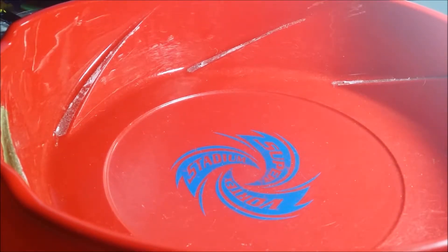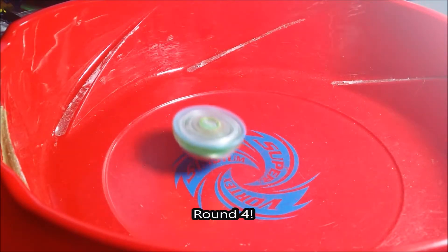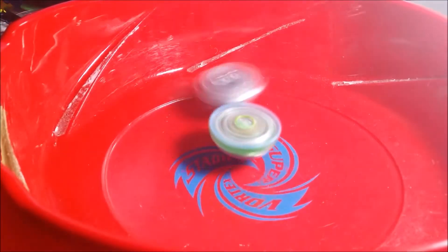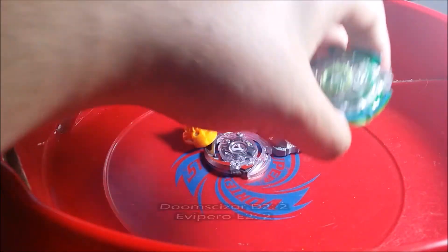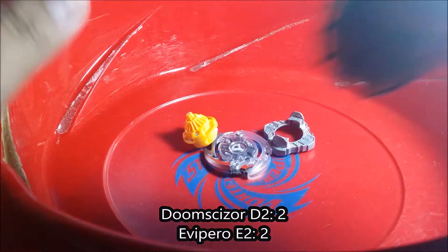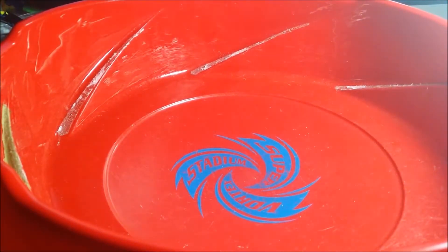Round four is gonna start. Doomscizor still has two points and E2 has nothing. Whoever reaches five points is the winner, the loser gets nothing. What a rip! Looks like E2 has a burst finish — E2 now has two points. It's tied: Doomscizor with two points and E2 with two points.